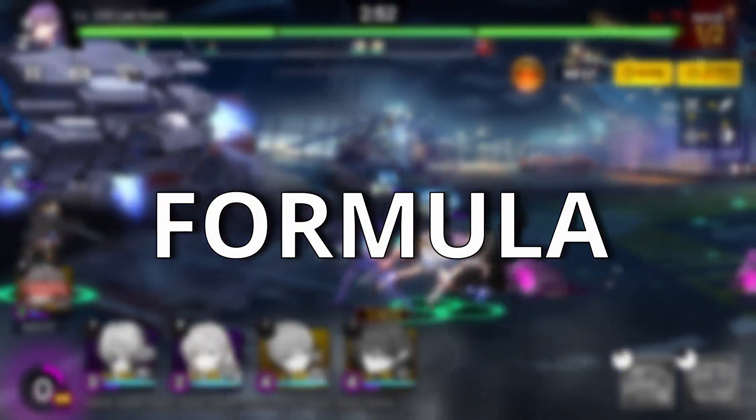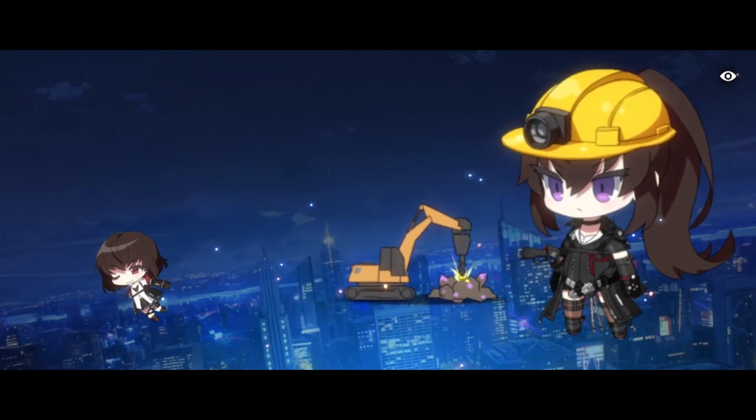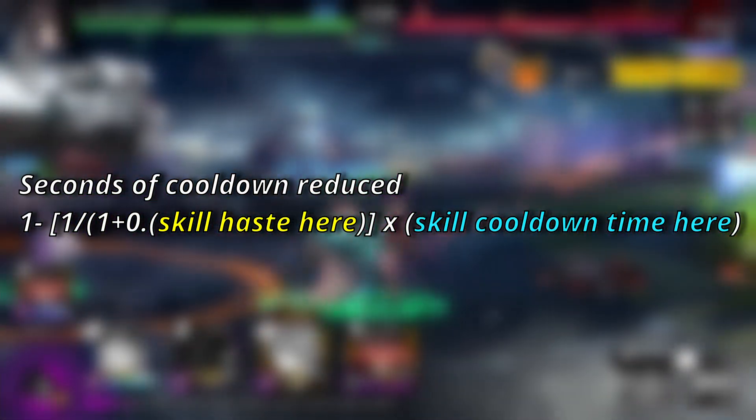To not bore you with the logic behind the calculations, I've decided to speak in human language so we all can understand easier. We will use Karl's ultimate to show you how to use this formula. Let's say Karl has 50 skill haste — how long would his ultimate take to go off cooldown from 45 seconds? This is the formula to find out just how many seconds are reduced after applying skill haste. You can pause the video to write this down, take a screenshot, or just revisit this video anytime. Let's put those numbers in and we'll end up with something like this.